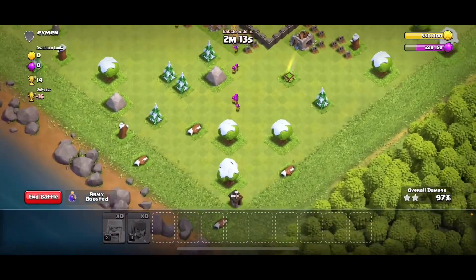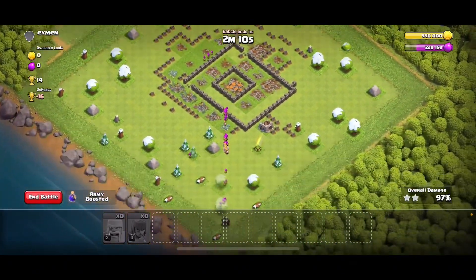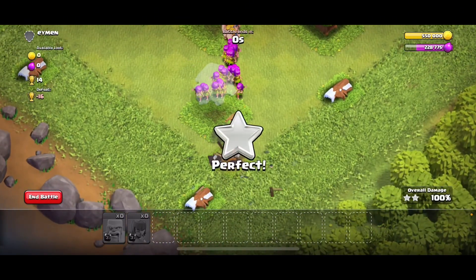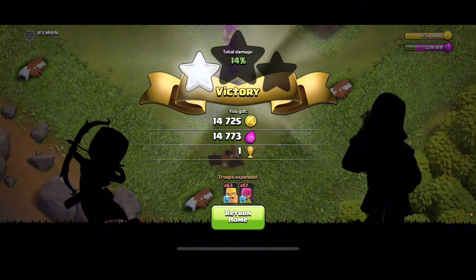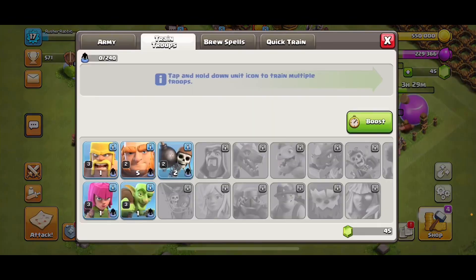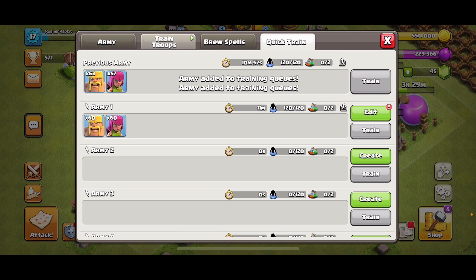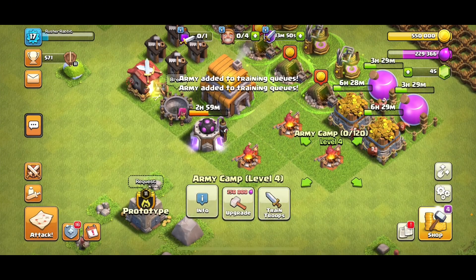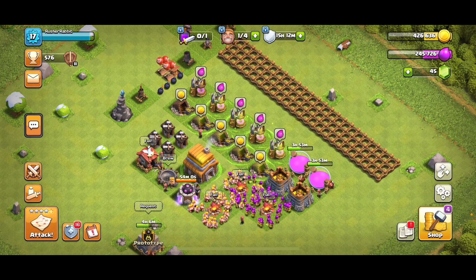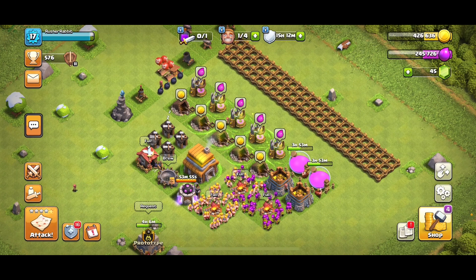This guy put buildings in the corner, but we still take it down. That raid was amazing! Our gold storage is full — we're going to train our army again. We did a few more upgrades and have arrived at around 400k.